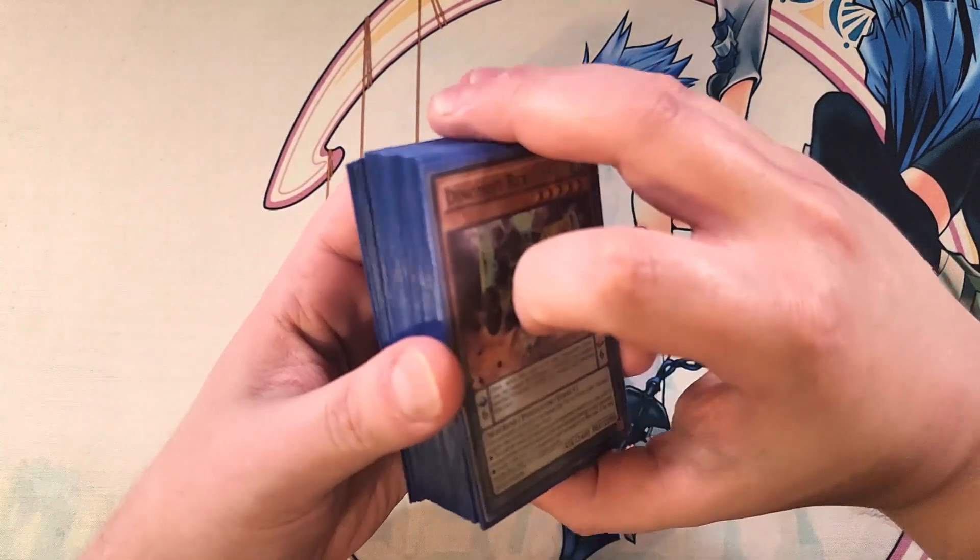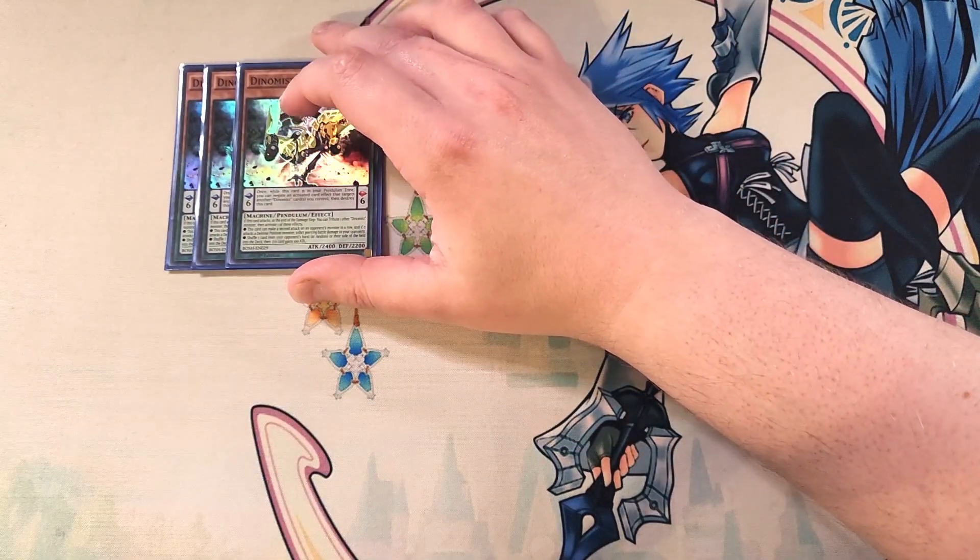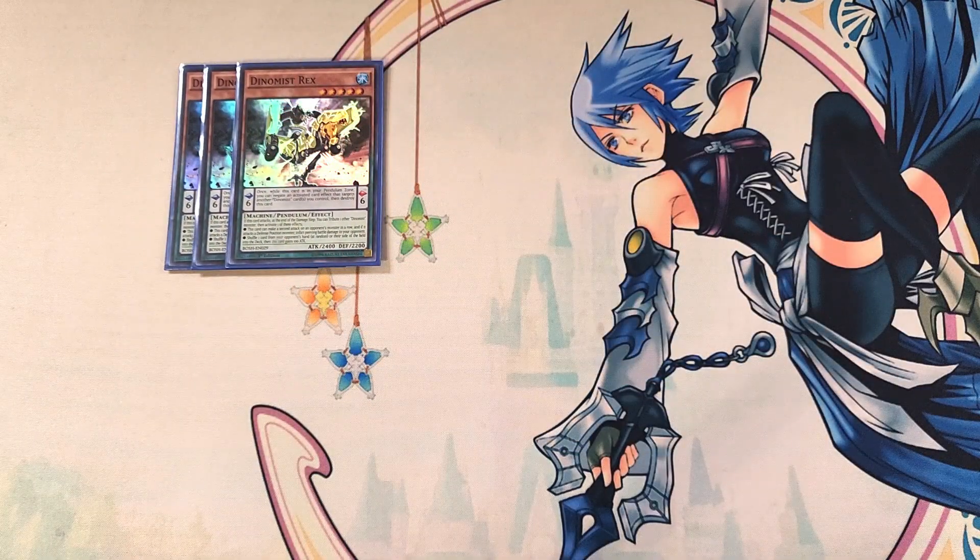First off, we're going to be playing three copies of Dino Mist Rex. Dino Mist Rex is an awesome boss monster that, if this card attacks, at the end of the damage step you can tribute one of your other Dino Mist monsters to activate one of these effects: this card can make a second attack on an opponent's monster, and if it attacks a defense position monster it does piercing damage. Or you can shuffle one card from your opponent's hand at random or from their side of the field into the deck, and then this card gains 100 attack points, which is a great ability.